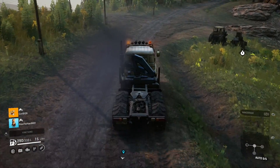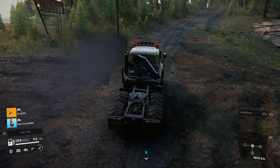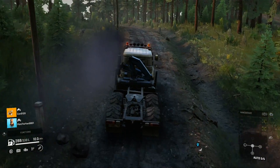Welcome back to SnowRunner. In this video I'm going to be teaching you how to unlock a garage in Zimnogorsk, which is over in Tymir, Russia. In total there are two garages over there: one in Drowned Lands and then the one in Zimnogorsk.